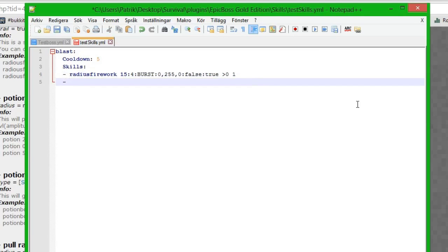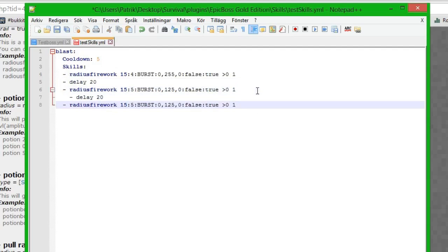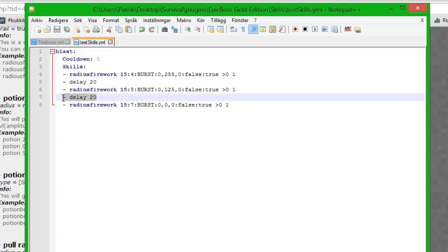Since this is a pack skill it executes each skill in sequence. We can add a delay between them in ticks - 20 ticks is one second, so we put 20 for a one-second delay. We copy this and make another firework circle with a darker green (RGB 0, 125, 0) and radius 5. Then another one-second delay and an even bigger circle at radius 7 that is completely black, so we save it.